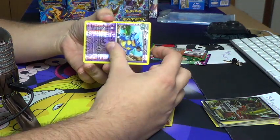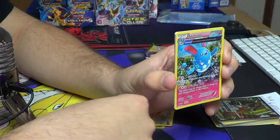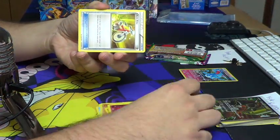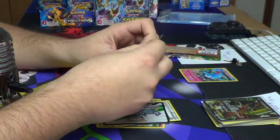Reverse Nidoqueen and Azumarill half art hollow - that counts as a regular hollow. All righty, that's one point to Dana. Phantom Forces next.